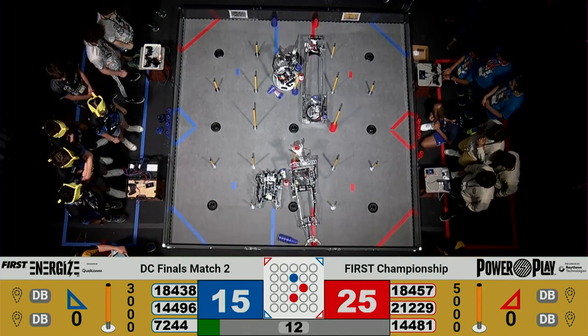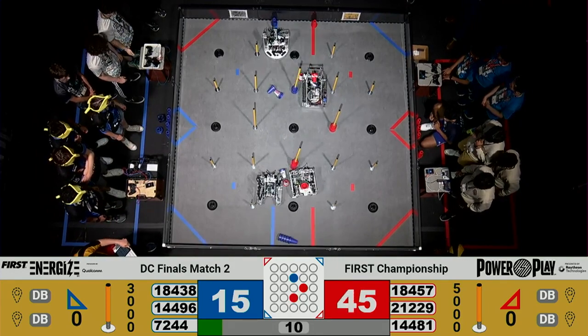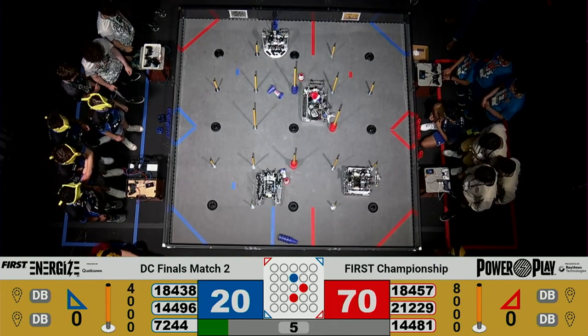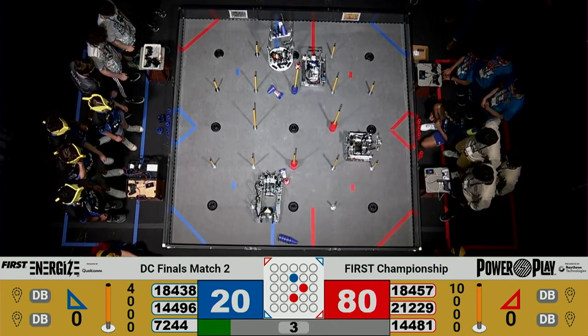Some competition over the high junction on the opposite side of the field between 44-81 and the Blue Alliance — that is 18-4-3-8. Don't blink!